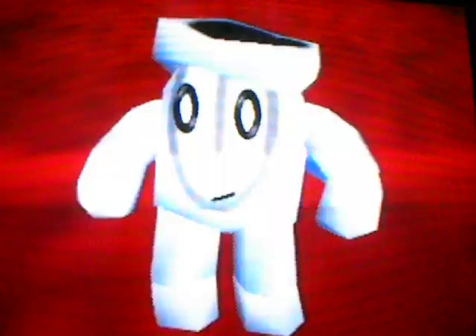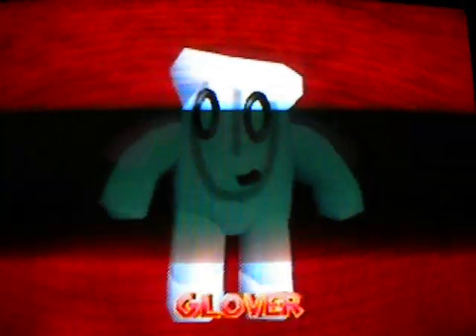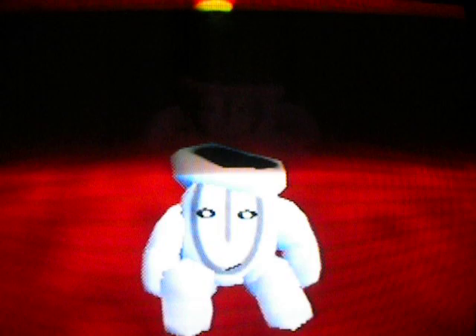This game is so funny. The crystals are flying away. Glover, using some magic, turns them into rubber balls and they go rolling away into different areas. And that's Glover - ball just hit him in the face. Now here's the enemy: Cross Stick, Anti-Glover.